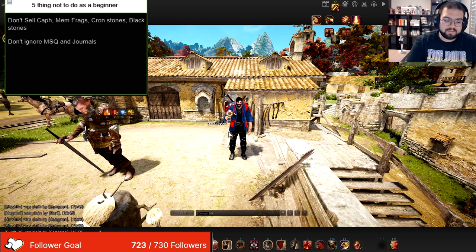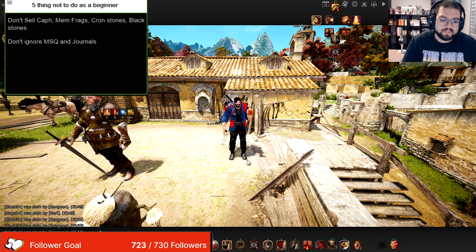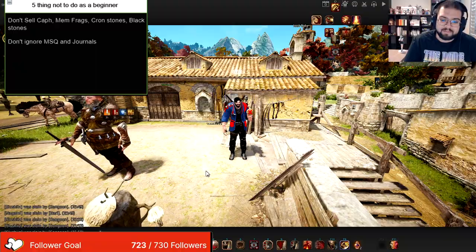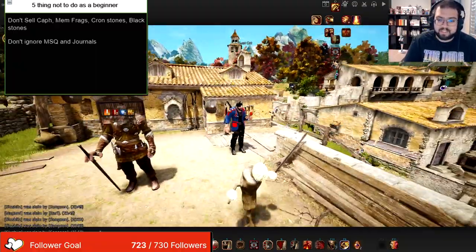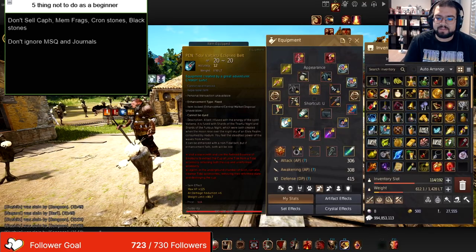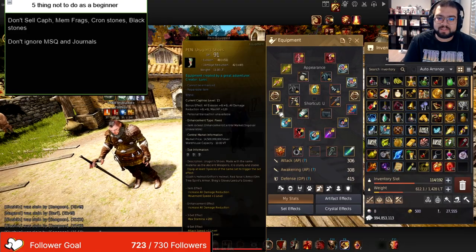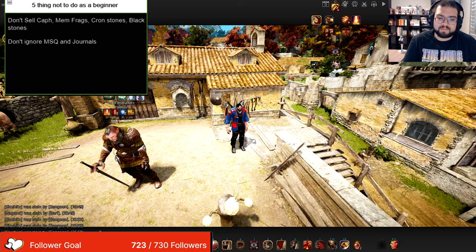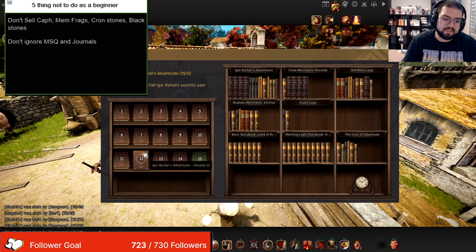Now let's move on to the next one. Do not ignore the main story quest line. The main story quest line is by far the most important thing you can possibly do in the game. It gives you items, gear score, and overall it opens up the game for you to get your mythical armors. It also lets you use magnets so you can teleport from place to place, and it gives you a free pen boss gear armor that you can pick anything from. Also your journals — whenever you hit escape and go to journals, adventure logs, do not ignore these.